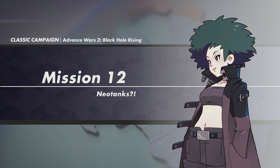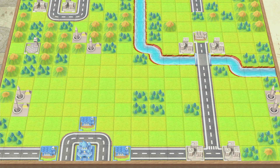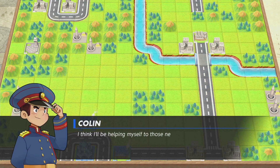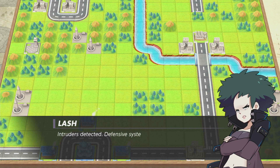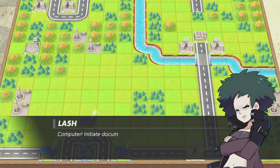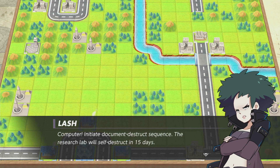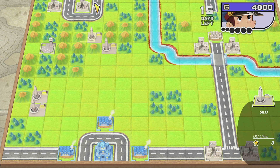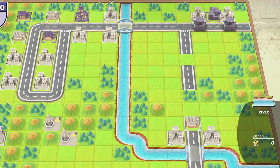I think I usually use Olaf because of the super power — being able to do 2 damage to all units. But using Grit might be pretty fun here, just for a challenge at least. Now Collin's pretty confident. Backlash initiated. She definitely sounds like a robot here, unlike the first one where she replaced herself with a robot.